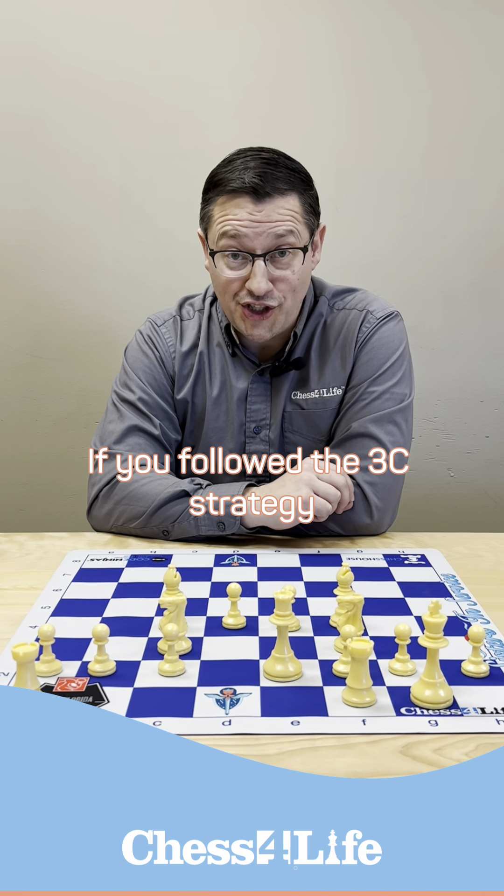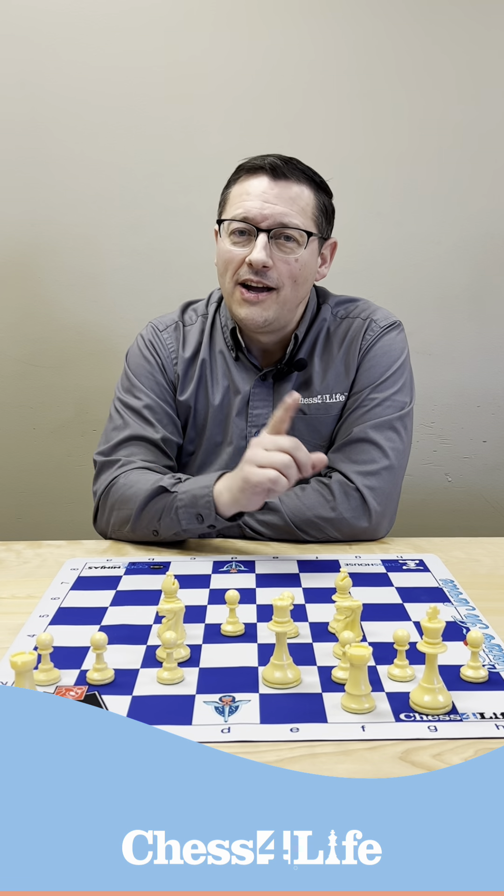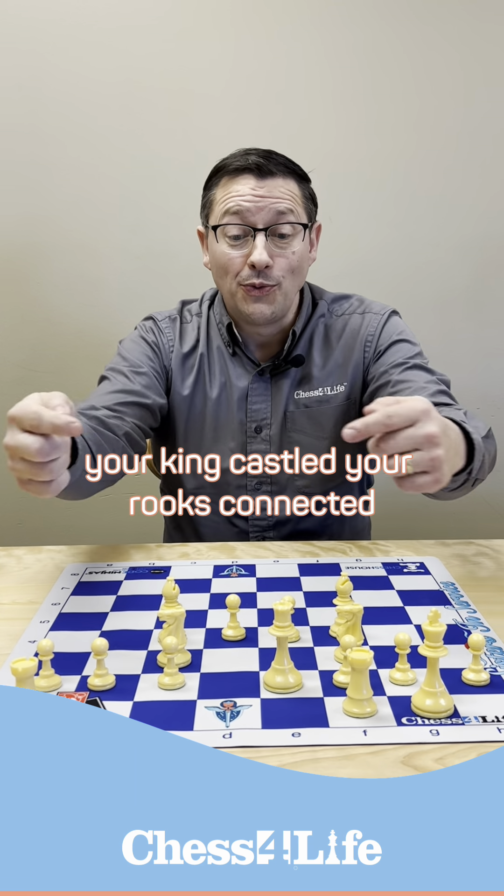If you followed the Three C's strategy — not sure what that is, just click the link and watch the previous video — you will have control of the center, your king castled, and your rooks connected.